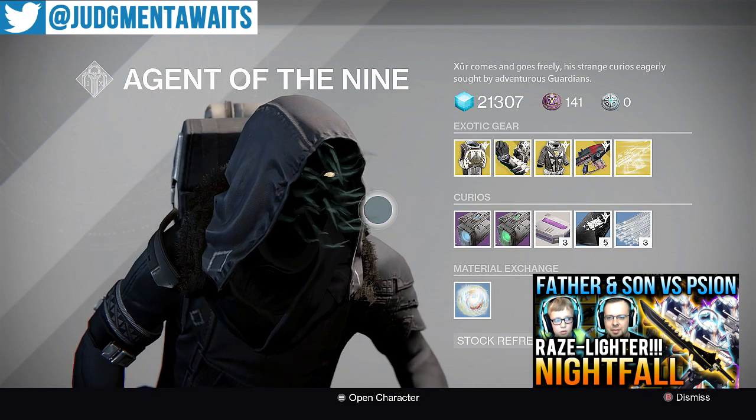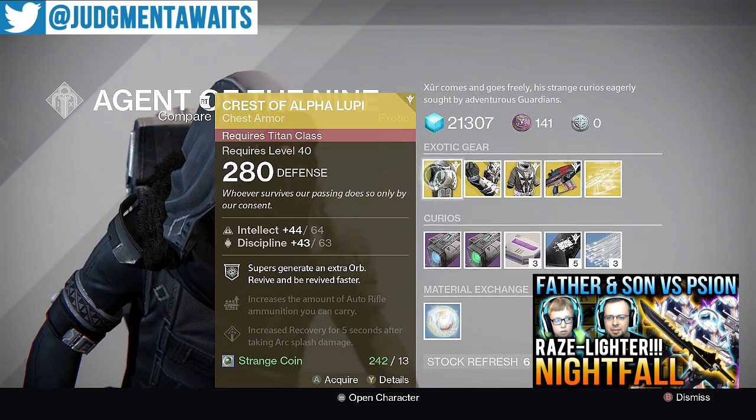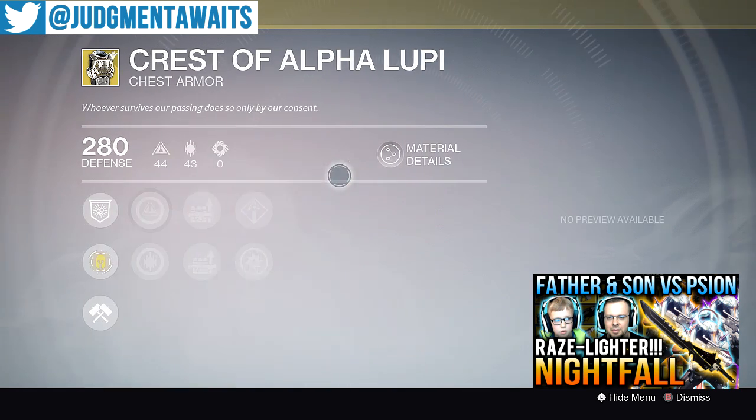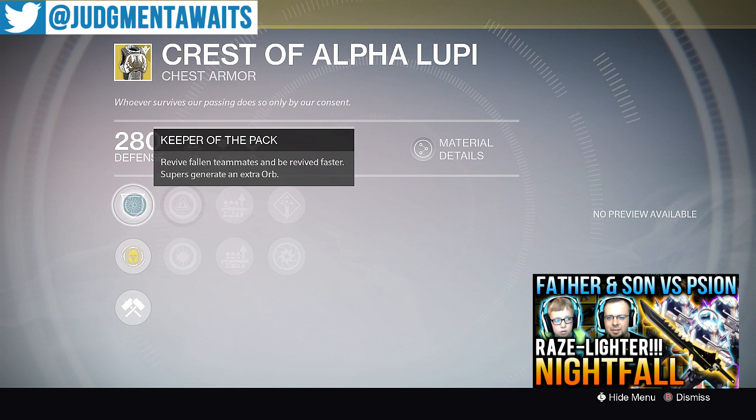Here is Xur. He's got a weapon and some armors. First, Crest of Alpha Lupe — this is for your Titan. You get Keeper of the Pack: Revive Fallen Teammates and Revive Faster. Supers generate an extra orb.